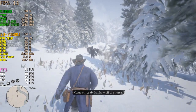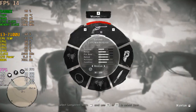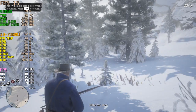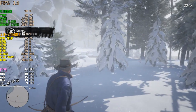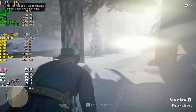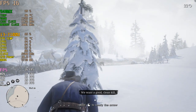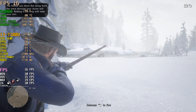Come on. Grab that bow off the horse. Keep down. Move quietly, move slowly. I said slow and quiet, Arthur. Focus. Keep your head. Down there — you see him? Quick. Get that bow out, Arthur. Aim for their head or neck. We want a good, clean kill. Make good tension on the string before releasing. Just don't overdo it. Quick, before they move.